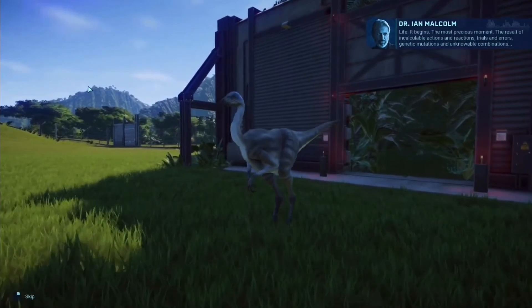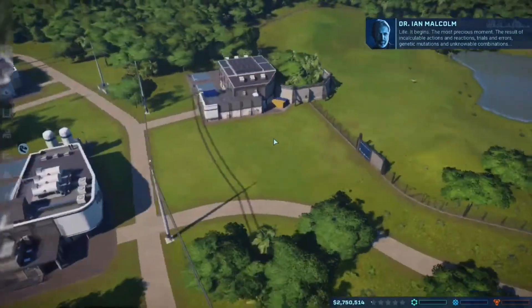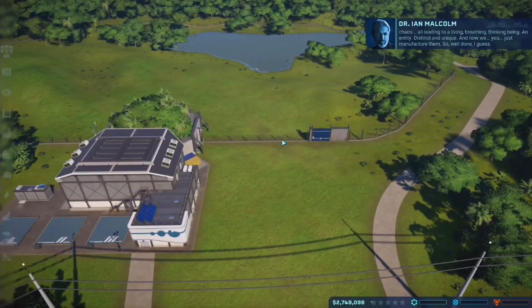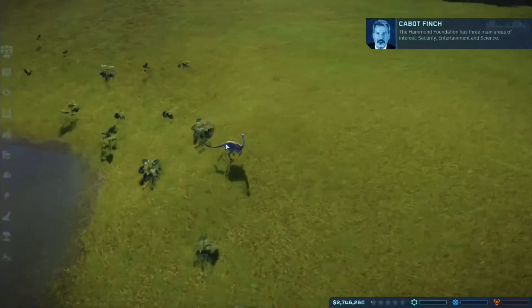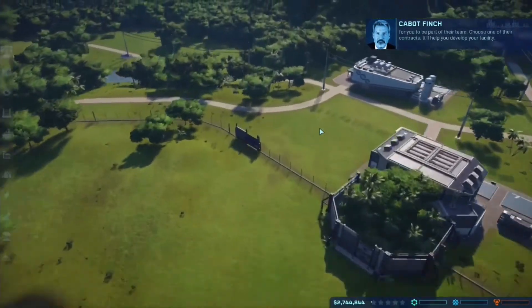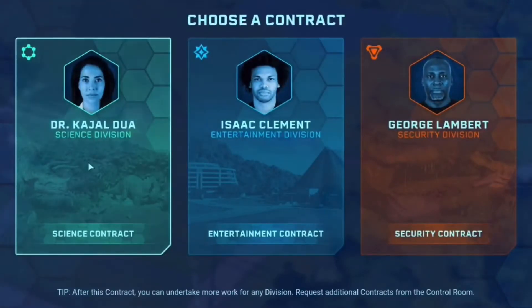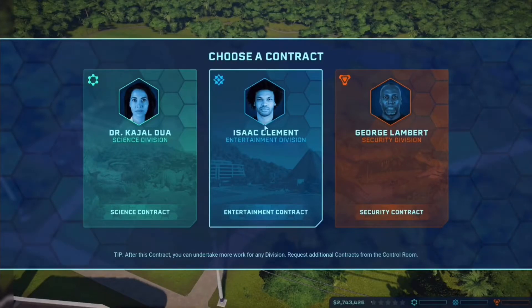That begins — the most precious moment. The result of incalculable actions, reactions, trials, errors. It doesn't let me do anything because of the Struthiomimus — genetic mutations, unknowable combinations, chaos. All leading to a living, breathing, thinking being. So well done, I guess. So here's our little guy. The Diamond Foundation has three main areas of interest — Security, Entertainment, and Science. I've already nudged the heads of each division to reach out to you personally. They'll offer opportunities and incentives for you to be part of their team. I think I kinda want Entertainment, 'cause I kinda wanna be focused on the guests this time around.